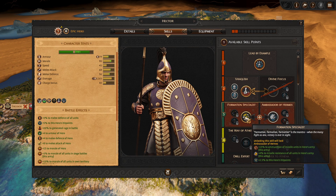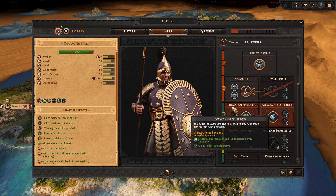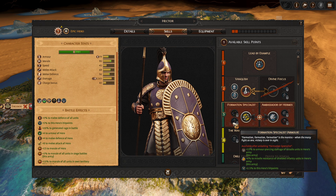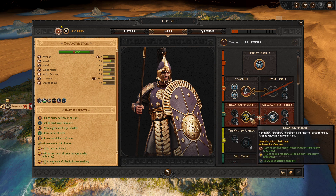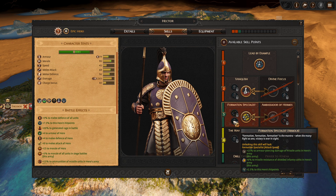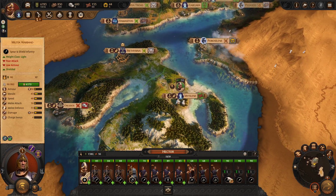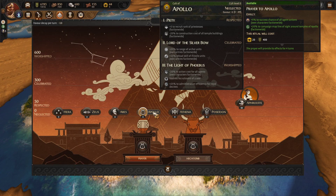Let's recruit three more militia warbands and level up Hector. This gives him more ammunition for missile units, more missile resistance for all units in his army, and bonus hit points, or fatigue reduction for all units. We're going to go for Formation Specialist because the 15% armor-piercing damage for missile units in the hero's army is going to be good — the Trojans have more bowmen and javelin men than anything, which is all armor-piercing.